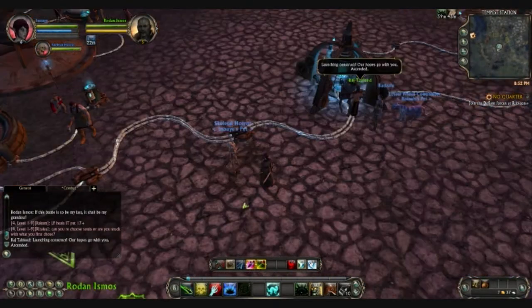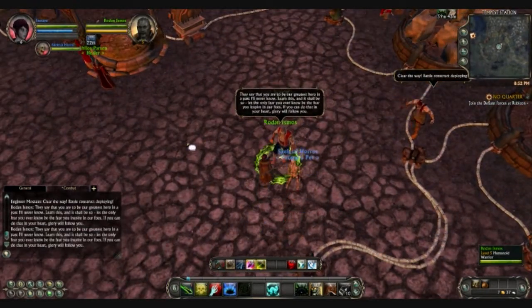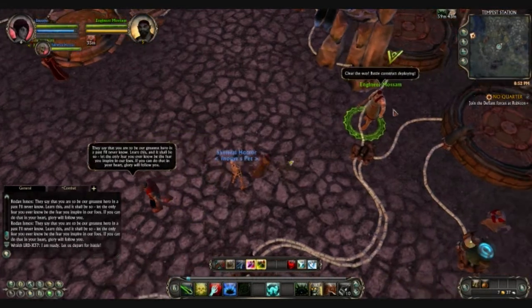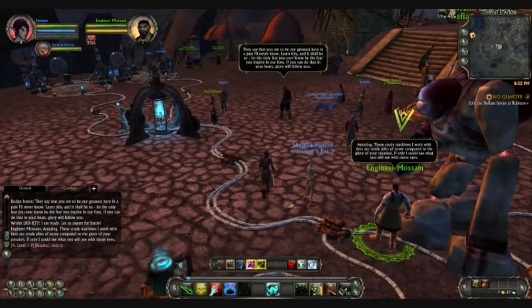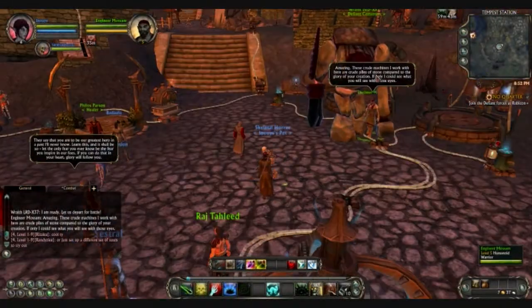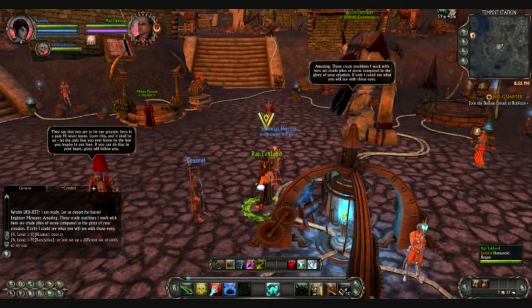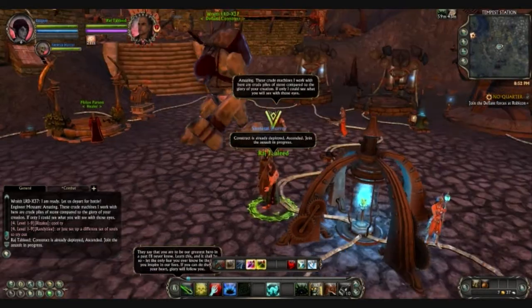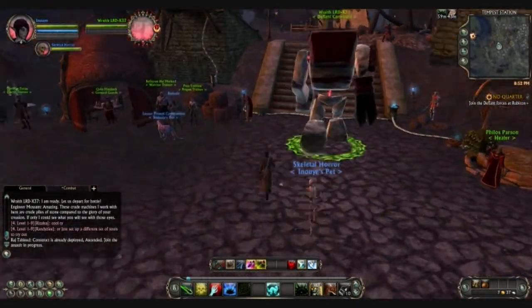Who do I have to talk to? I have to talk to you. Raj? No, I have to talk to you. Wait, where's my little guy? Is this mine? I can't tell. Oh, he was doing something — that's why I can't talk to him. There are too many! Launch a construct now! Okay, that's already one deployed. That would make sense.